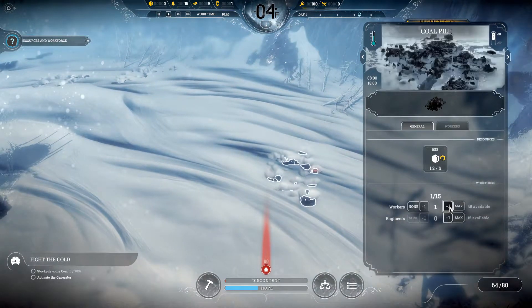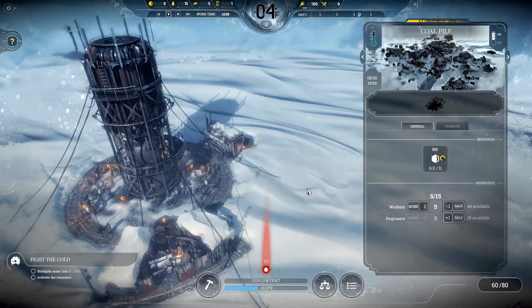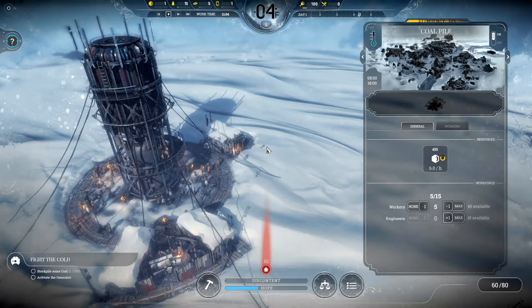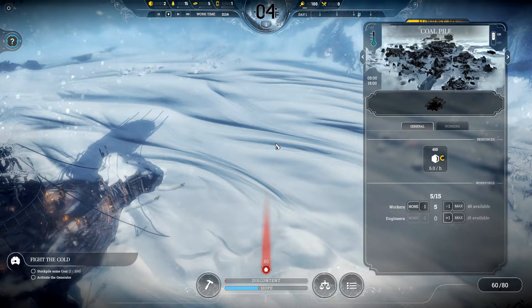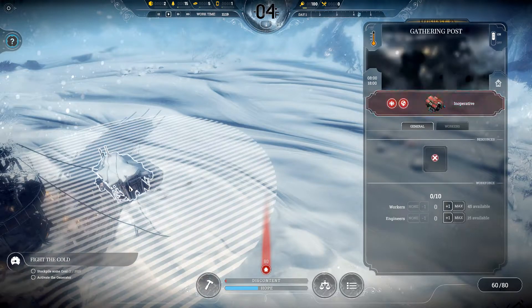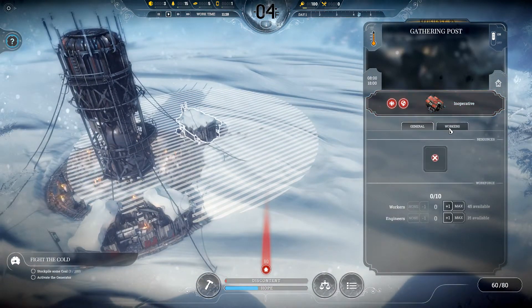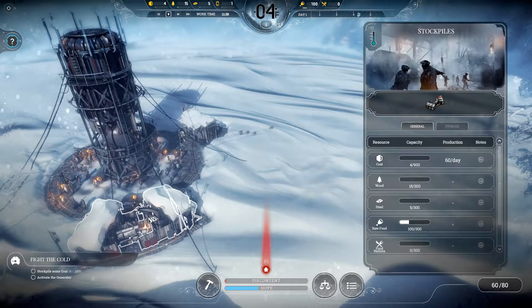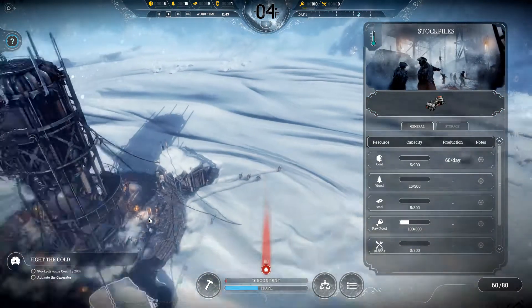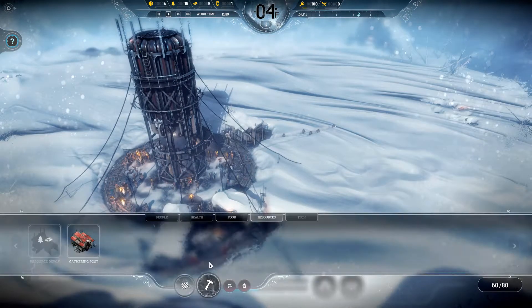I'm going to send five of our available workers. They're now off into the snow — I can see them moving, drudging their way through. They are very confident and determined people. Nothing bad will happen to them. The gathering post is currently inoperative. I guess this is the stockpile — we currently have like five coal and we're getting 60 a day. I definitely want to work on resources.